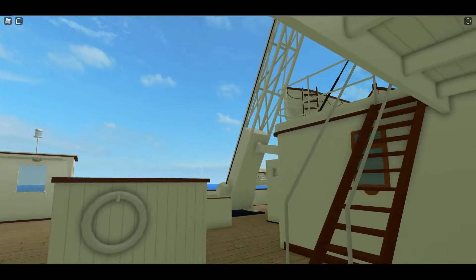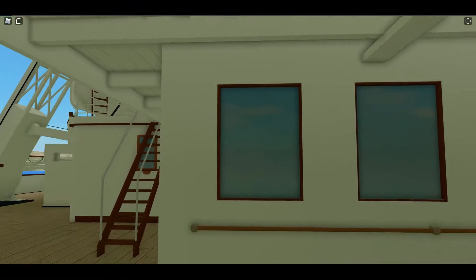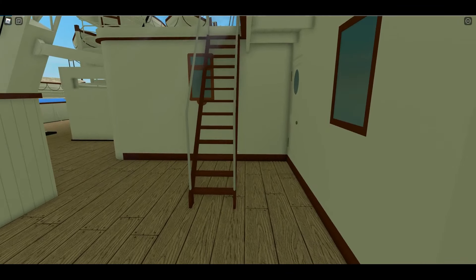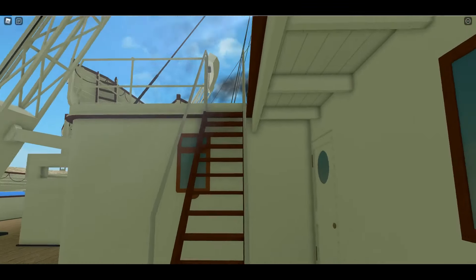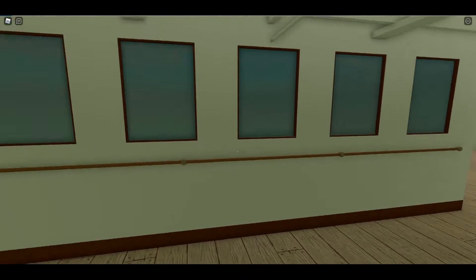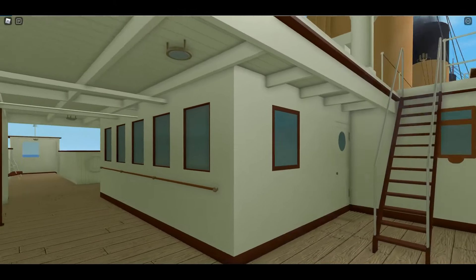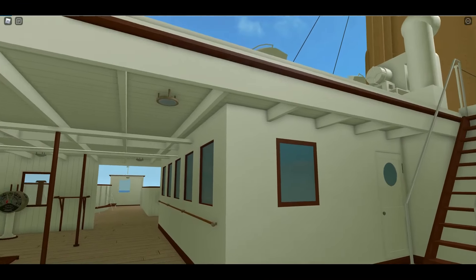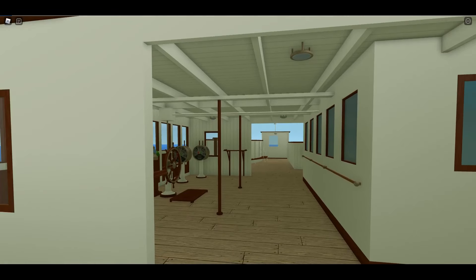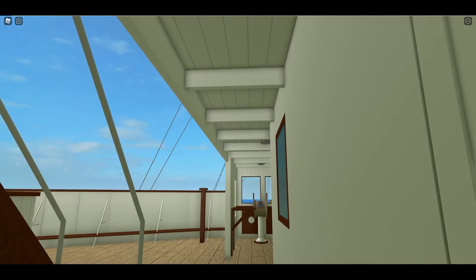On Titanic's bridge you didn't have this overhang — the wall went out to right here. On Britannic, the wheelhouse is actually smaller. It's interesting, these little changes that differ from her other sister ships. Obviously we cannot get into the wheelhouse, which is okay.